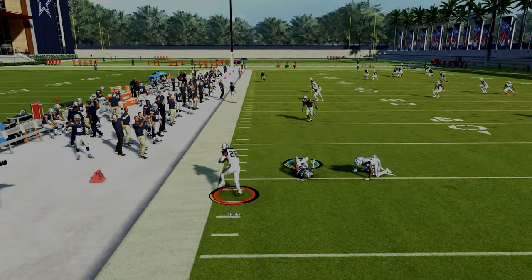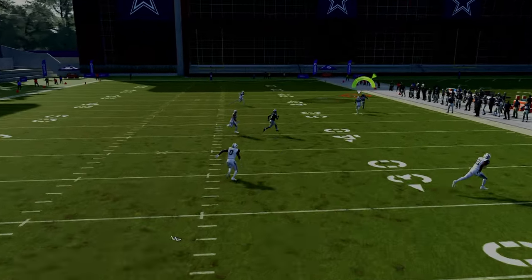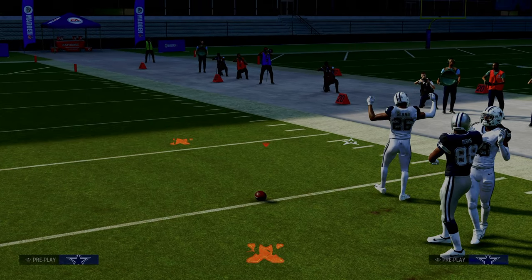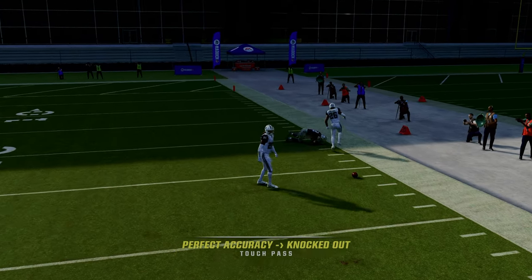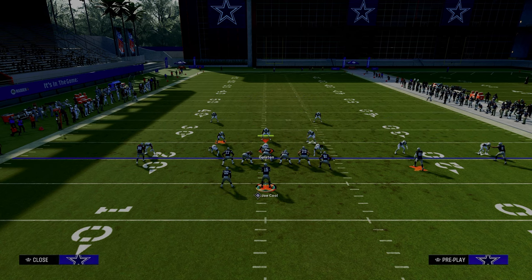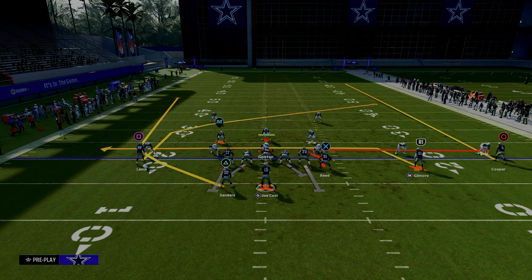That could be a potential crazy interception by your safety, or it could be a touchdown. Typically this year, you can throw these streaks over the top of man coverage. Joe Flacco's throwing the ball — a little weird, but in general this streak a lot of times is going to be able to beat man. A lot of times they're going to do something like what you're seeing on my screen, where they're dropping a deep half defender, and it's going to take that defender out of the middle of the field, which is now going to open up this high-low in the middle of the field between the drag and the post.